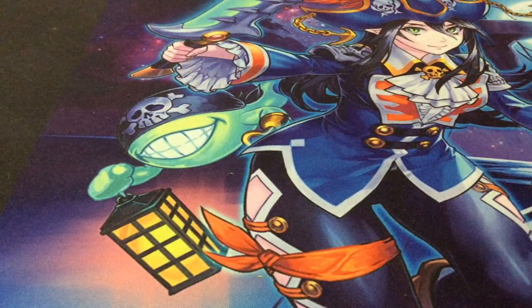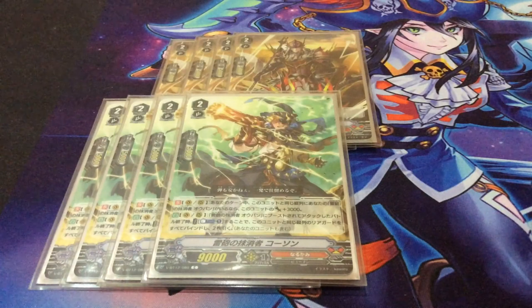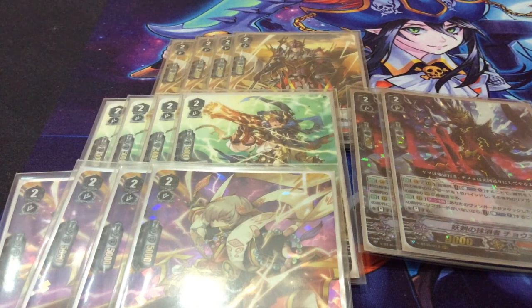Moving on to our grade 2s — we play four copies of Natsubaya, four copies of this guy, four copies of Renren, and two copies of Cho'o as tech. Like I said, this is experimental, so this is kind of to be expected.